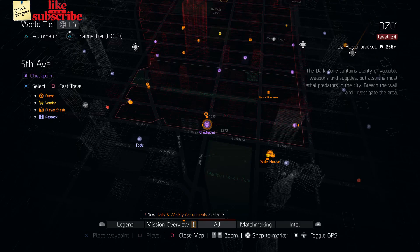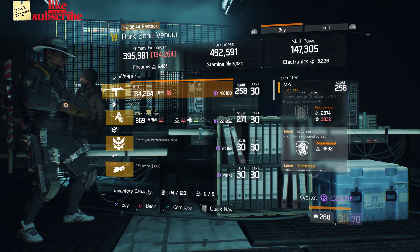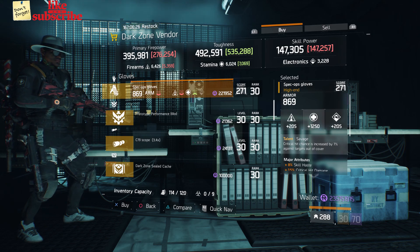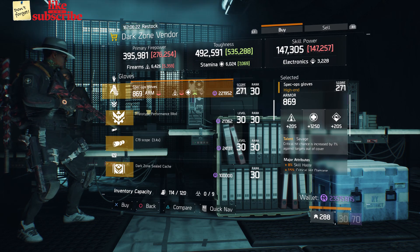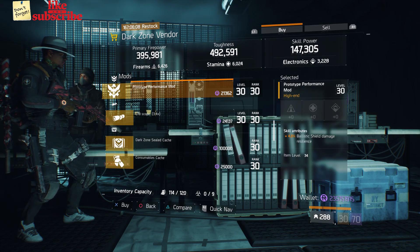For our next gear items, you're going to head over to the 5th Ave Checkpoint. Here the Dark Zone vendor has an MP7 with a gear score of 258. It has 19% crit hit chance and the talents are Competent, Accurate, and Determined. Also here we got some Spec Ops Gloves with the talent Savage on there. They have a gear score of 271, armor of 869, rolled for stamina 1,250. The attributes has skill haste, crit hit damage, and SMG damage. Also here we got a Prototype Performance mod with 4% Ballistic Shield Damage Resilience. And also here we got a C79 Scope with 17% crit hit damage, 2.50% stability, and 3% crit hit chance.